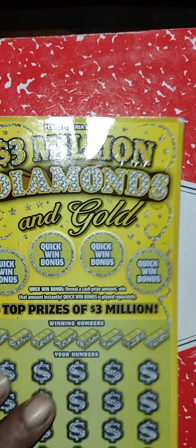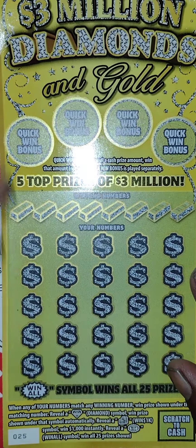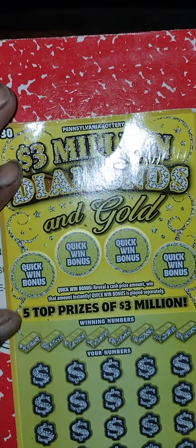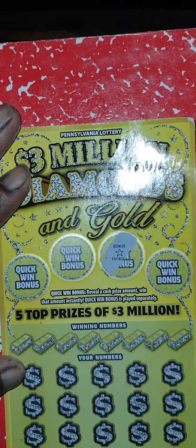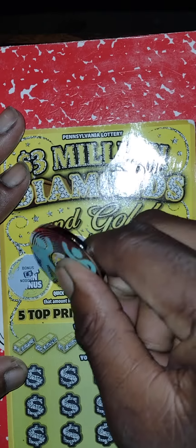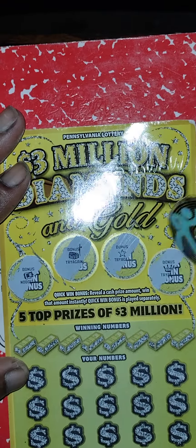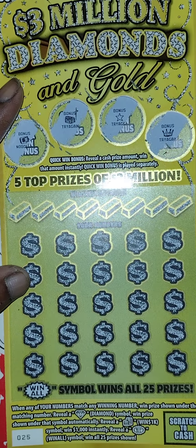First ticket up is the $30 Million Diamond and Gold, ticket number five. Here are the rules. Let's do the bonus first — a star, a safe, no bonus, try again, a crown — nothing up there. No cash amount up there.